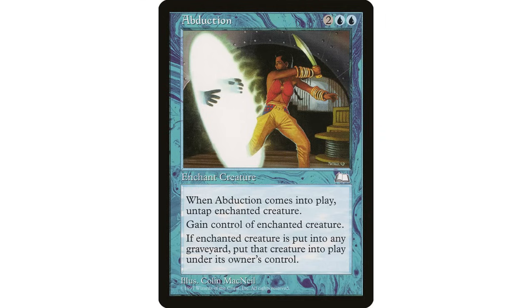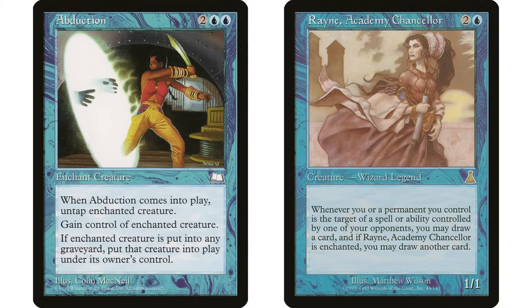Of course, the natural play is stealing your opponent's creature. When it dies they will get it back — that's important to note — but that can soften the blow a bit politically. Sometimes stealing your opponent's commander can put you in the doghouse, but here it's like, 'you'll get it back, I'm just borrowing it.' But I also like casting this on my own creature.